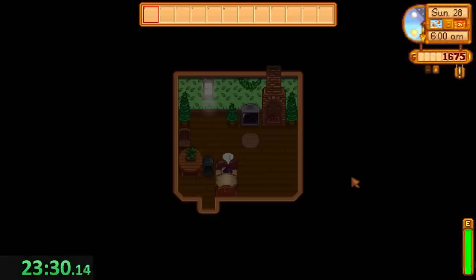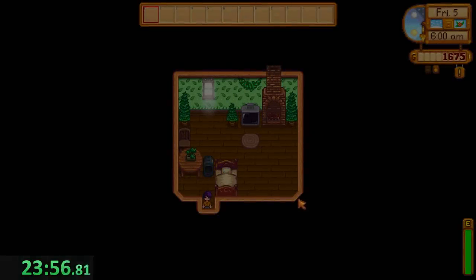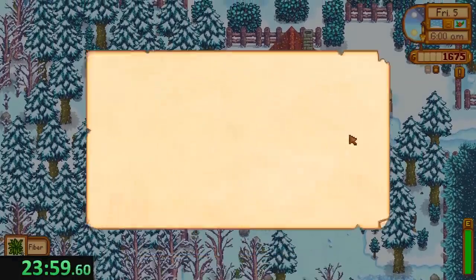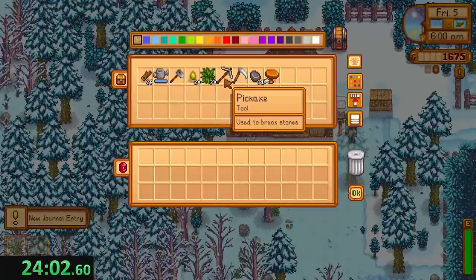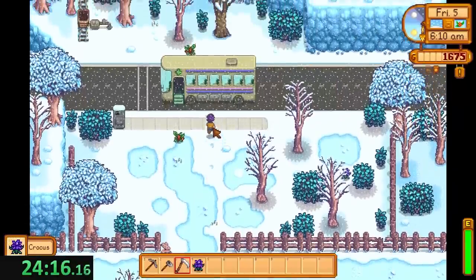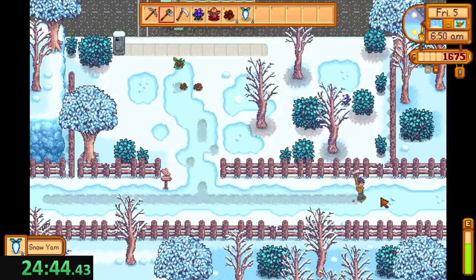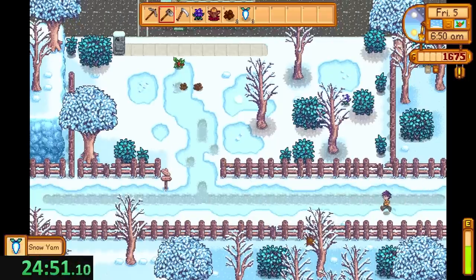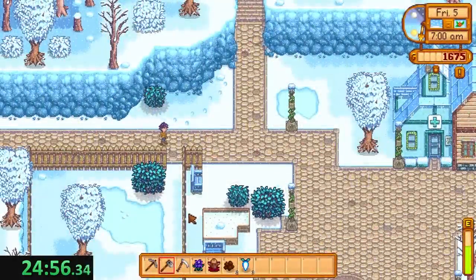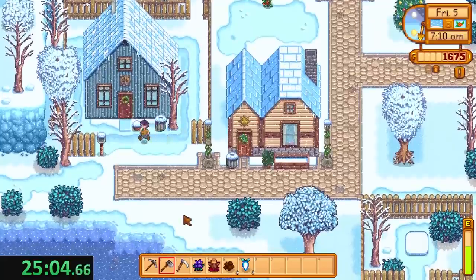We're going to need some serious cash from winter 5th. Considering we have to buy another thing from the cart — I don't know. Copper axe is ready. Cart check is going to be tough without the axe. I want to wait until I have my axe from Clint because it'll be hard getting south without one. All the bushes are gone — that's good. Forge the bus stop. Crocus — good. Any crystal fruit? No. Still need to find a crystal fruit. There's our yam. We need a winter root. We need a crystal fruit. We have to go south anyway to look for crystal fruit, so we can do a cart check while we're there.